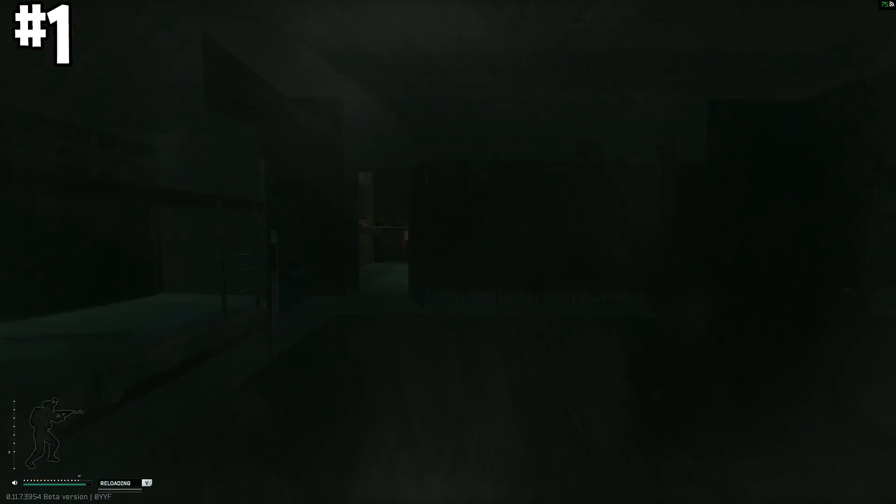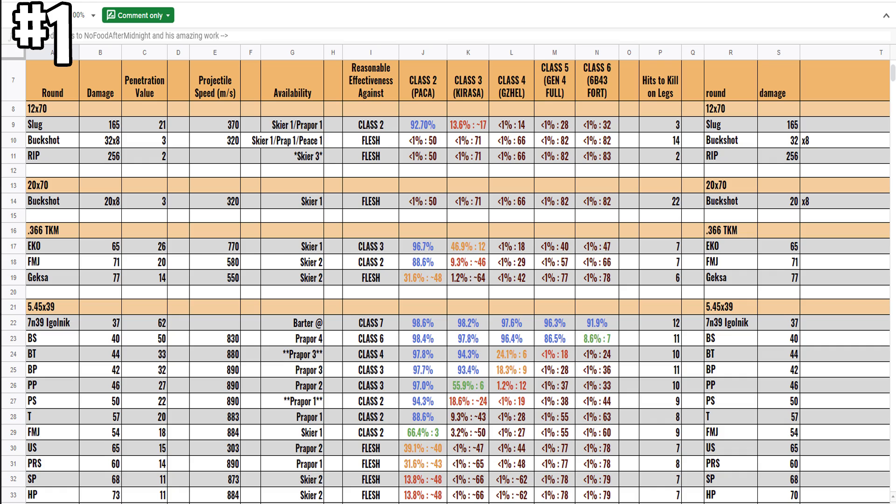That's why this all-in-one ammo table is so helpful — thank you to No Food After Midnight, an amazing content creator, go check out his work on Twitch or YouTube. Looking at this table, PS ammo is 50 damage and 22 penetration, while BS ammo is less damage at 40 but has a super high penetration value.